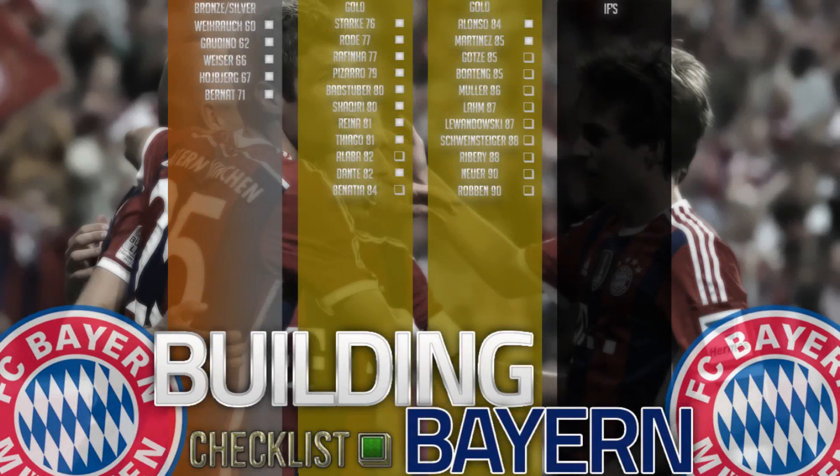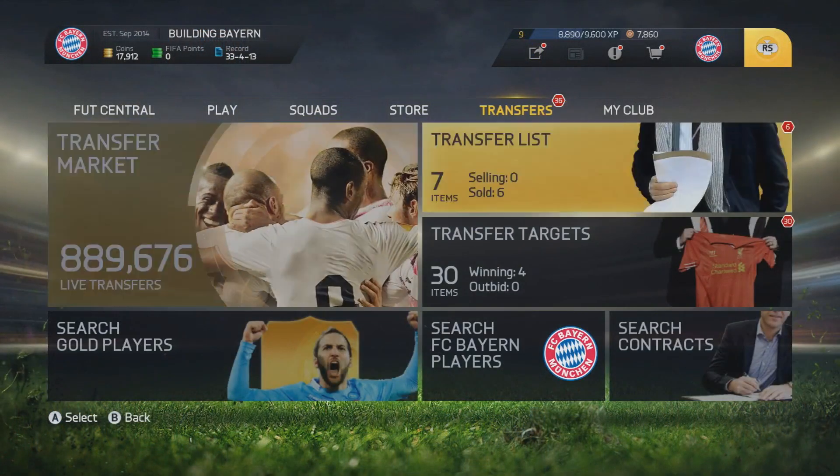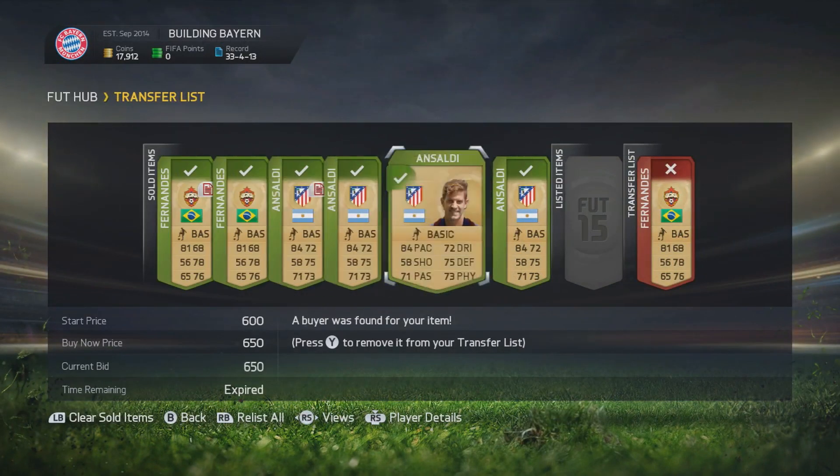It's CAPGUN Tom here and welcome to episode number 12 of Building Buy-In. Now for the first time this series, we're going to have to start off the episode by making a change to the checklist, and that change is going to be the addition of InformRobin. Yes, he's bagged himself a cheeky in-form and he's given me a headache because I'm going to have to trade for absolutely ages to be able to afford that card. It's going to go for over a million coins easily, so I've got my work cut out.